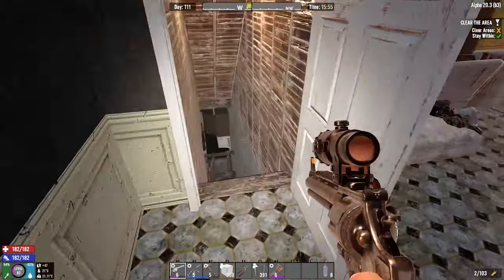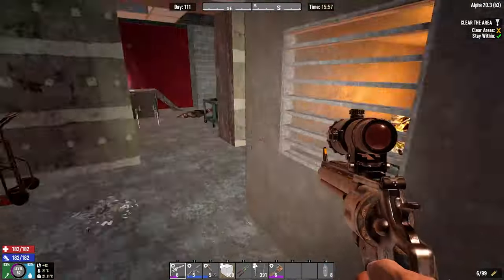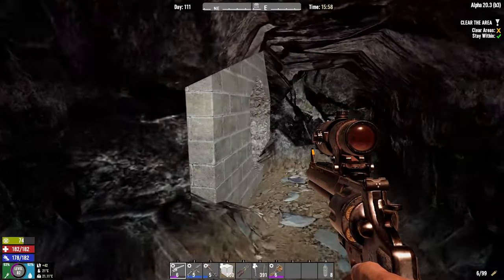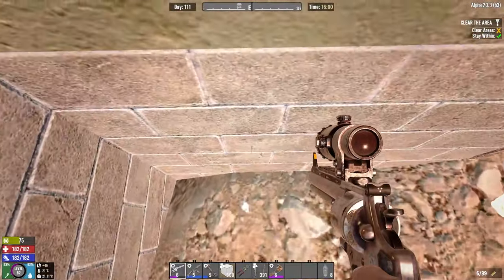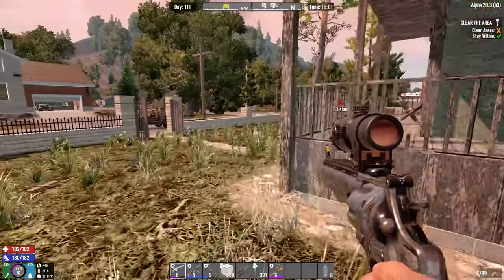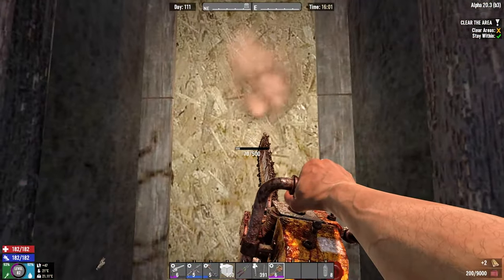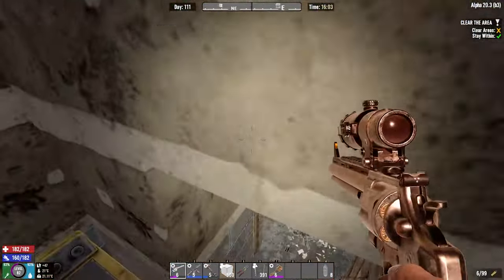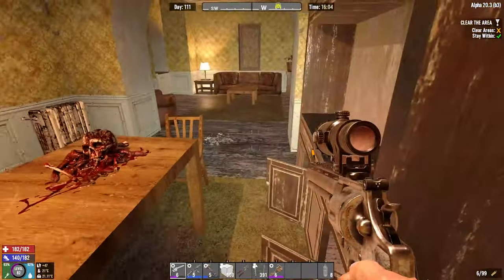Down we go. We're gonna be careful down here. Let's check down here and make sure there's nothing. And then I just glitched through the wall — unbelievable. I guess we just have to cheese it back into the building. Down this way, through this door, through the garage, up over here and then down. I can't believe I just glitched through that building.